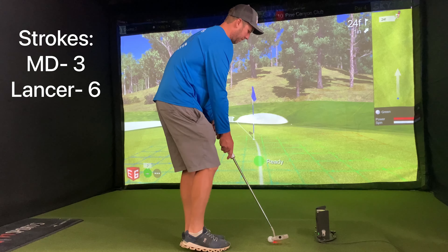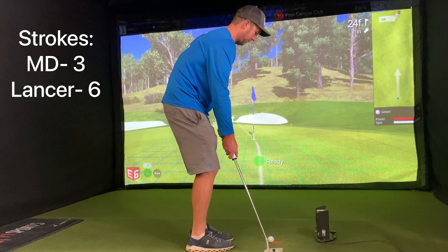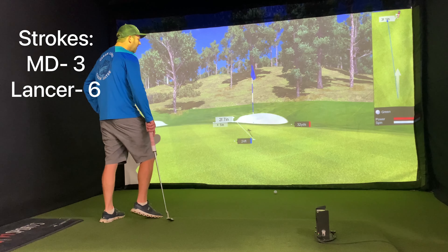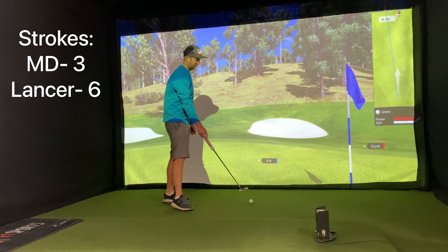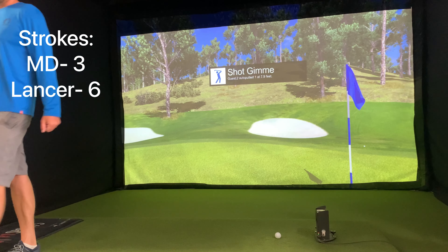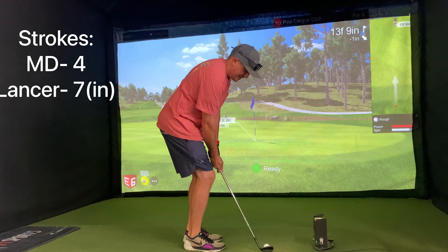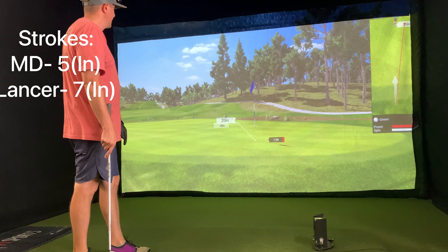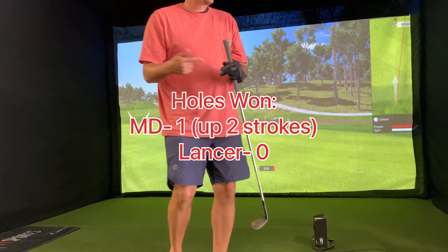That should have went in — that's all right. Second attempt at stroke 6, hits a great putt, looked to be on line, but just a little firm. Once you're within 10 feet, the simulator automatically gives it to you, so he's in for 7 — shot gimme. I'm up, 4th stroke, only 4 feet away from gimme range, thinking don't skull it, don't skull it. I hit a decent chip to about 4 feet out, so I'm in for 5. Lancer's in for 7. The tally is I'm 1 hole up, 2 strokes in the lead.